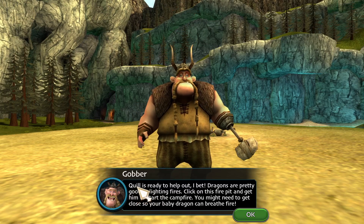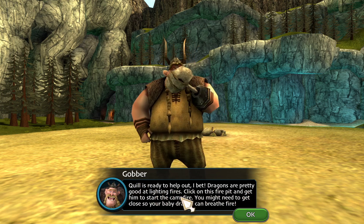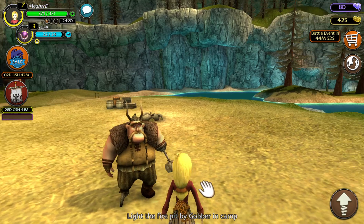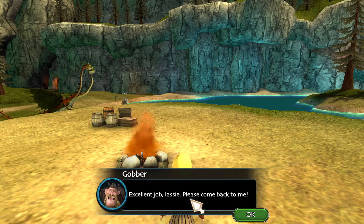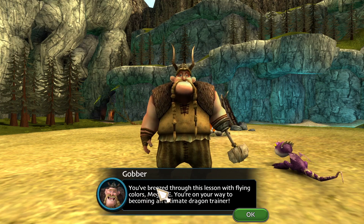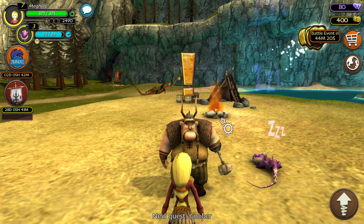Good job. Quill is ready to help out. Dragons are pretty good at lighting fires. Click on the fire pit and get her to start the campfire — you might need to get close so your baby dragon can breathe fire. I don't like how it doesn't identify the gender. Even small dragons like yours can make a beautiful flame. Well done. Excellent job. You've breezed through this lesson with flying colors. You're on your way to becoming an ultimate dragon trainer.